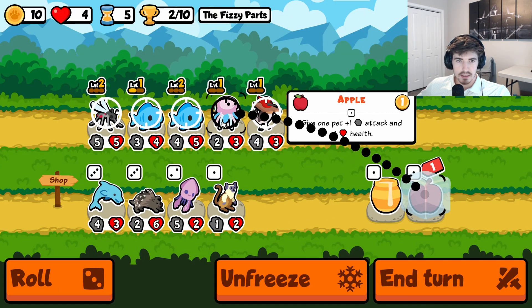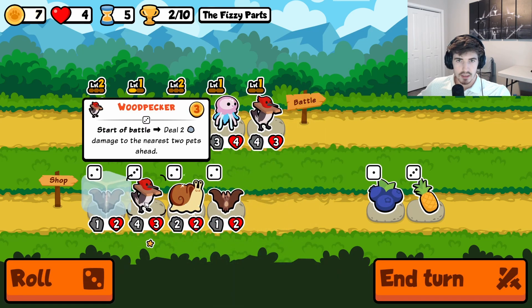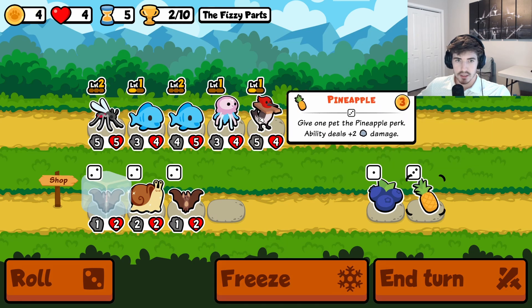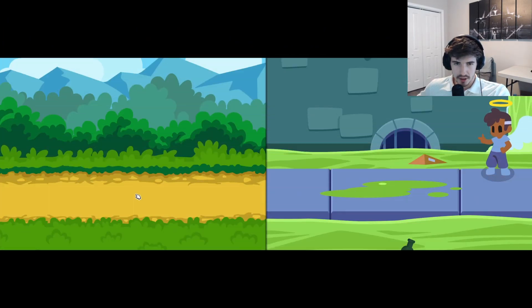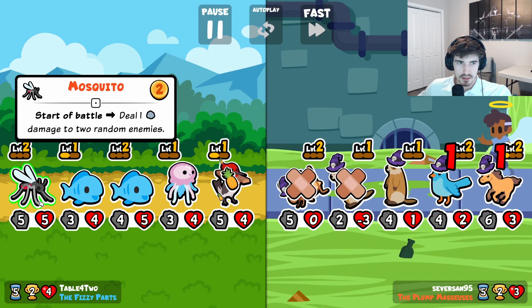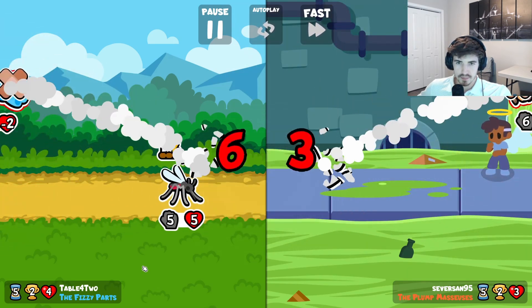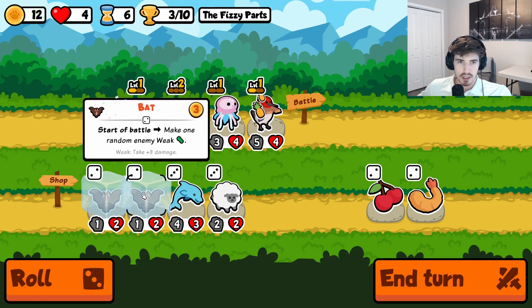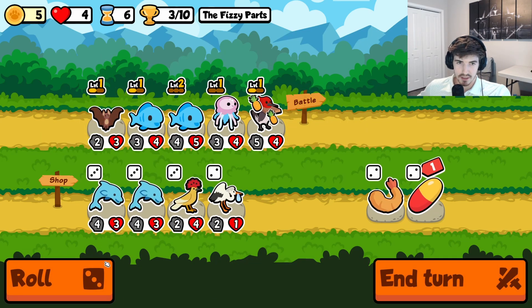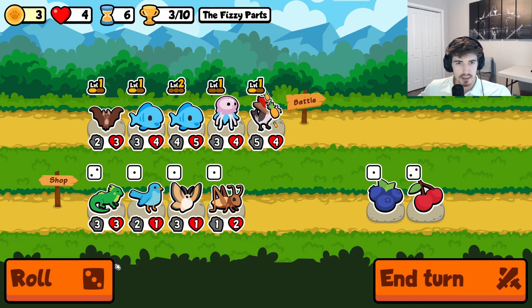Tier three pets are now available. A bat is probably pretty good. So we'll do that for now. Hopefully we find a fish here. I don't mind getting rid of this mosquito if needed. I don't even really care about the wins right now — it's more about the health that we have left.